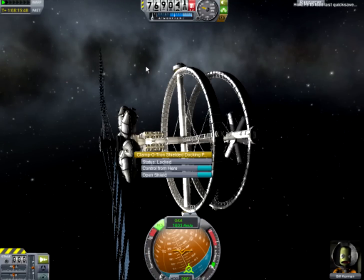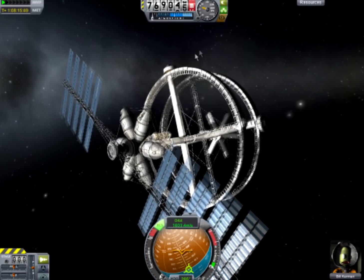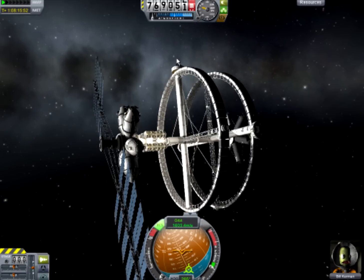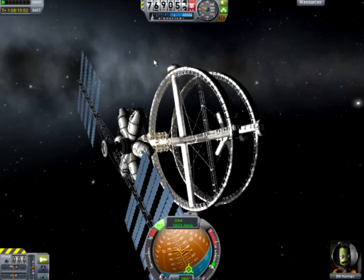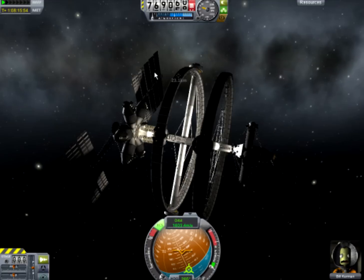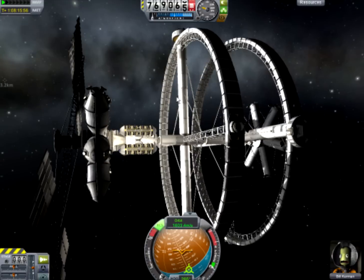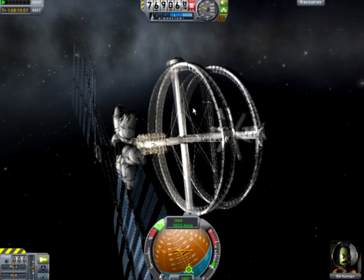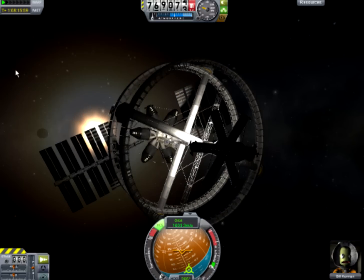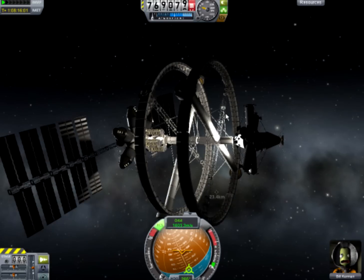Hey everybody, this is Scott and today I'm playing Global Space Program. This is my space station — it's completely useless because of the huge amount of parts attached to it, so you get way too much lag to dock anything to it really. Docking them together has also been a huge project, and I'm trying to rebuild this station with fewer parts but pretty much similar design. I'm thinking about making a series about launching every different component of the spaceship into space.